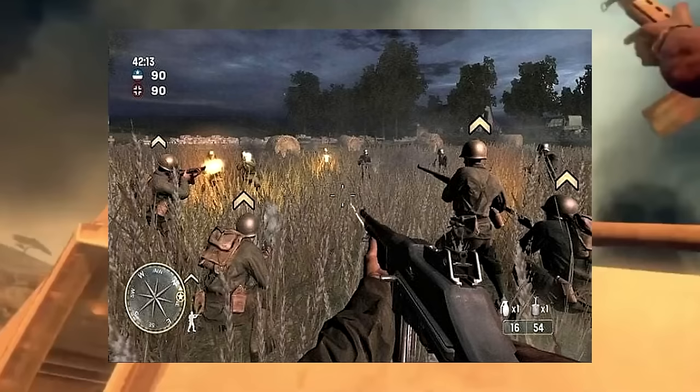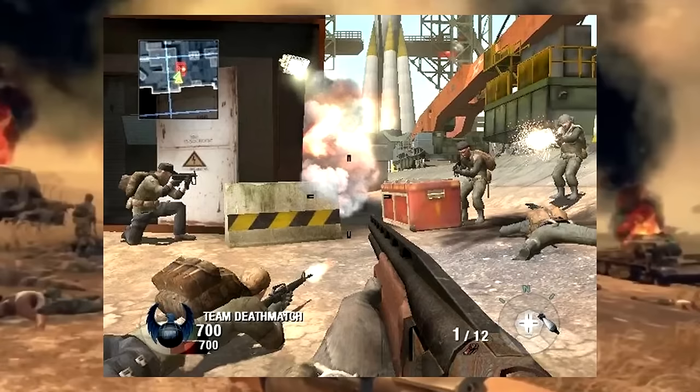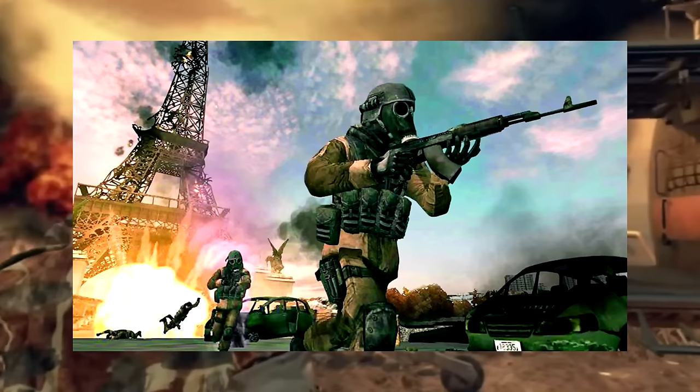The Wii and Wii U versions of the games were mostly the same as their other console counterparts, just with lower quality graphics, less blood and gore, and motion controls for the Wii. Also, no DLC, except for the Free Fall map for Ghosts, which was included in the game. There wasn't any zombies in World at War, and Kino was the only zombies map in Black Ops.